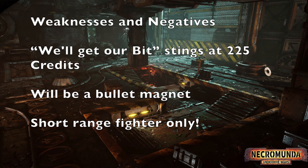Now let's talk about the weaknesses and negative impacts on gameplay. First and foremost, the 'We'll Get Ours' special rule will sting you quite a bit — that's where the bounty hunter leaves your service because they feel they've gotten all the bounties they can out of joining your gang. That rule is always a problem you'll face with bounty hunters. Granted, it's rare when it happens, but when it does it can be pricey. Spending 225 credits on this fighter just to have them leave after one potential battle is not good, which is why a lot of people don't hire Dramatis Personae bounty hunters.